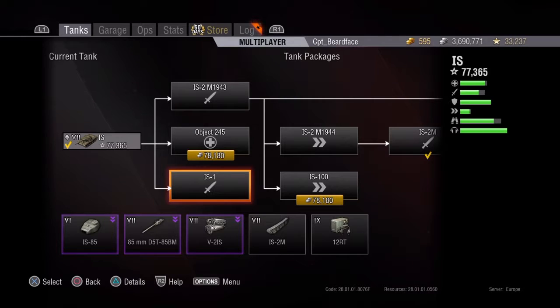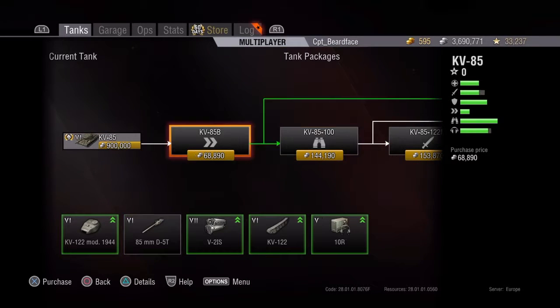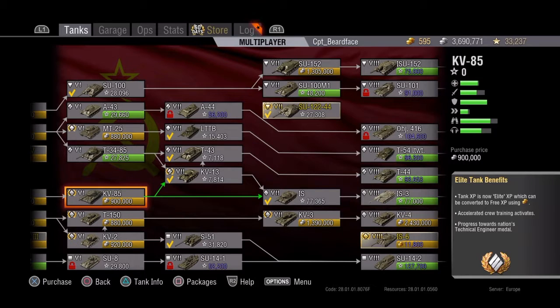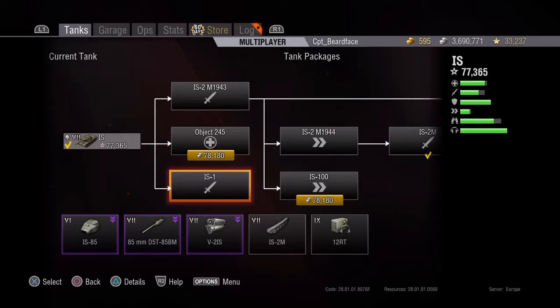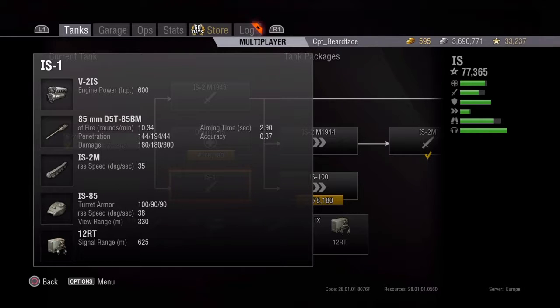However, you will have unlocked the D5T-85BM — actually it was the KV-13 that I unlocked it on. So if you have come through the medium tank line, you do have the slight advantage of being able to fit a better gun. The stock gun has 120 pen, 160 damage, 12 rounds a minute, 2.9 aiming time, 0.46 accuracy. The other 85mm gives you more penetration — 144 pen and 180 damage — with a slightly lower rate of fire at 10.34, but better accuracy at 0.37.